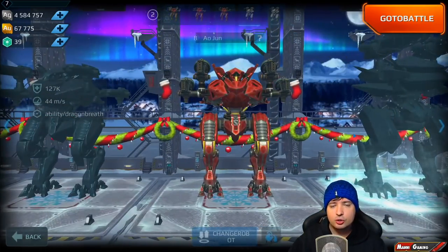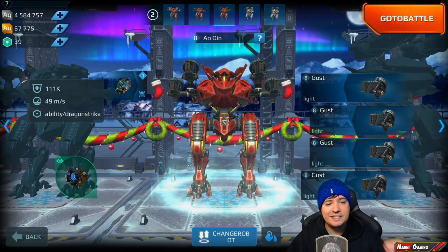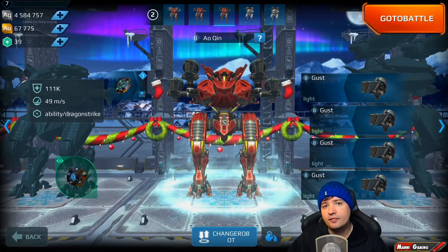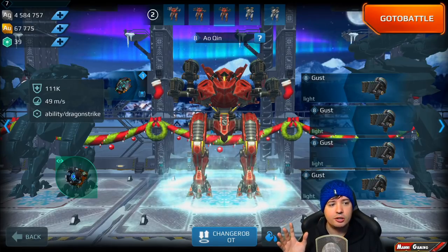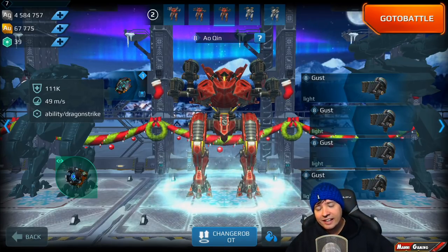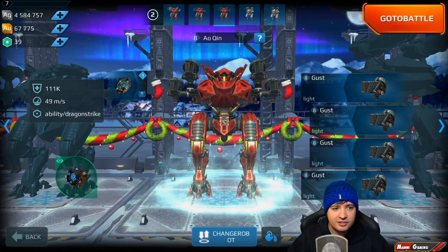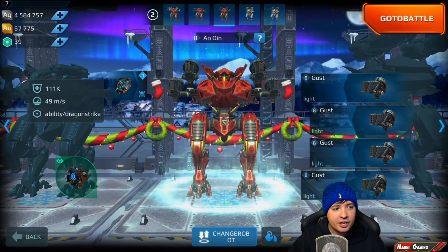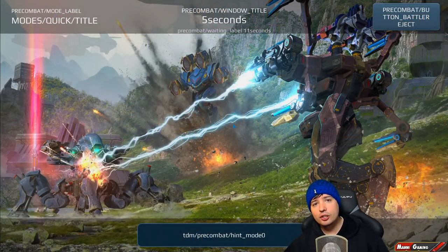I feel like, sorry to say it, but Pixonic, you're missing out on a great opportunity to use the module system for something very positive — to tweak in-game balancing without actually changing the robots, but just adjusting the amount of module slots they have. The Auxian clearly needed three passive modules because it will be struggling without any stealth or resistance during its flight, and it even has less HP than the Hover.